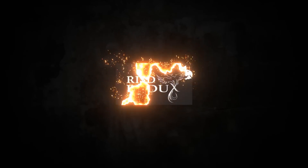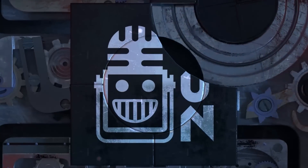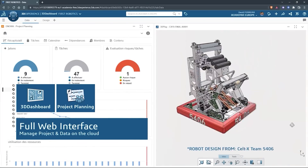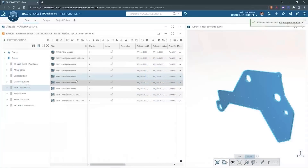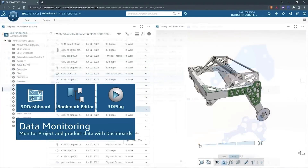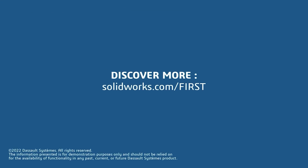Thanks for watching. Make sure you check out other Robot in 3 Days Redux videos on FUN's YouTube channel. This video on First Updates Now is made possible by viewers like you and the following sponsors. SOLIDWORKS is free for FIRST teams. Over 80% of US engineering schools and 370,000 plus companies use SOLIDWORKS to design great products. Go to solidworks.com/first to register your team.